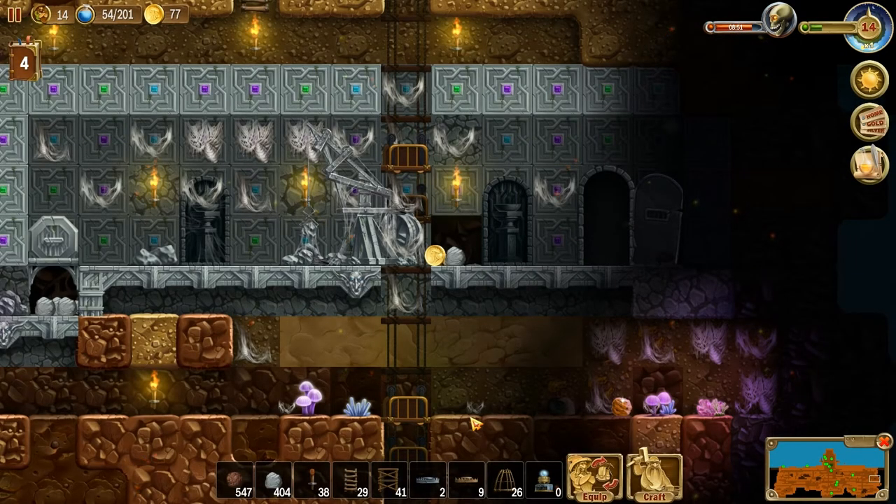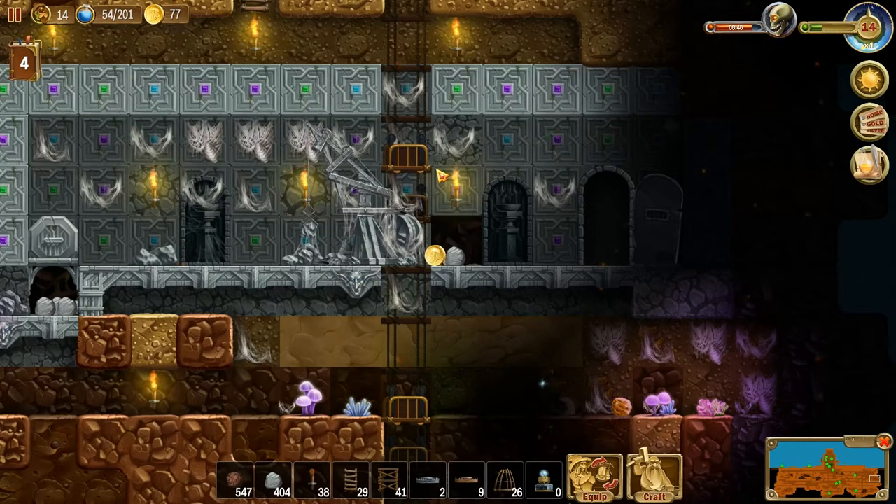Hey folks, this is Noble Rambler, and welcome back to Craft the World. We're back at the scene of the crime, at least that elevator. We had the spiders — we were just editing that last video and Mrs. Rambler kept saying, 'Is that gold over there?' And I was like, 'What? Where? What are you talking about?' So I'll let you take the mouse.